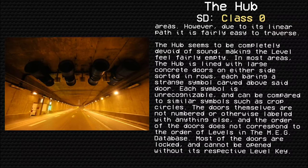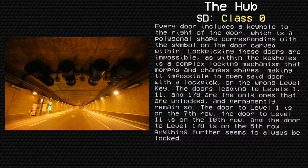Each symbol is unrecognizable and can be compared to similar symbols such as crop circles. The doors are not numbered or otherwise labeled, and the order of the doors does not correspond to the order of levels in the MEG database. Most of the doors are locked and cannot be opened without their respective level key. Every door includes a keyhole to the right, which is a polygonal shape corresponding with the symbol carved on the door. Lockpicking these doors is impossible, as within the keyholes is a complex locking mechanism that morphs and changes shape.